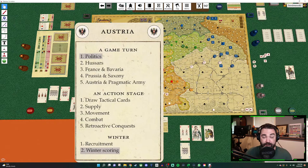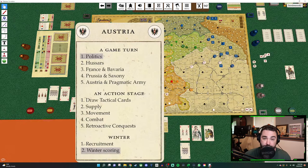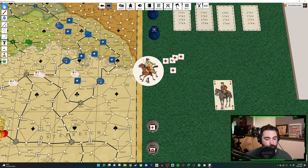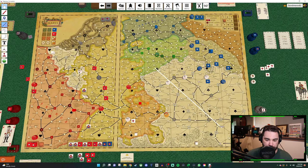Next we'll talk about the Hussars phase — very simple, very quick, and it only affects the Austrian player. After the politics phase, the Austrian player puts out Hussars. There are two Hussar markers that Austria has. They have a four on them because you must place them four spaces away from an Austrian general on the Bohemia map. Austria is never allowed to place Hussars by Ehrenberg on the Flanders map.